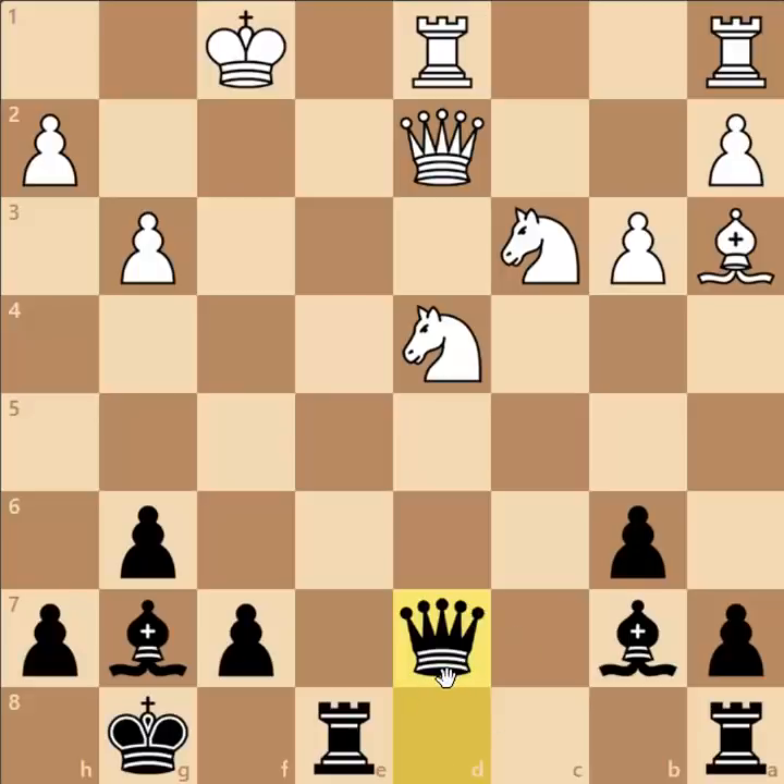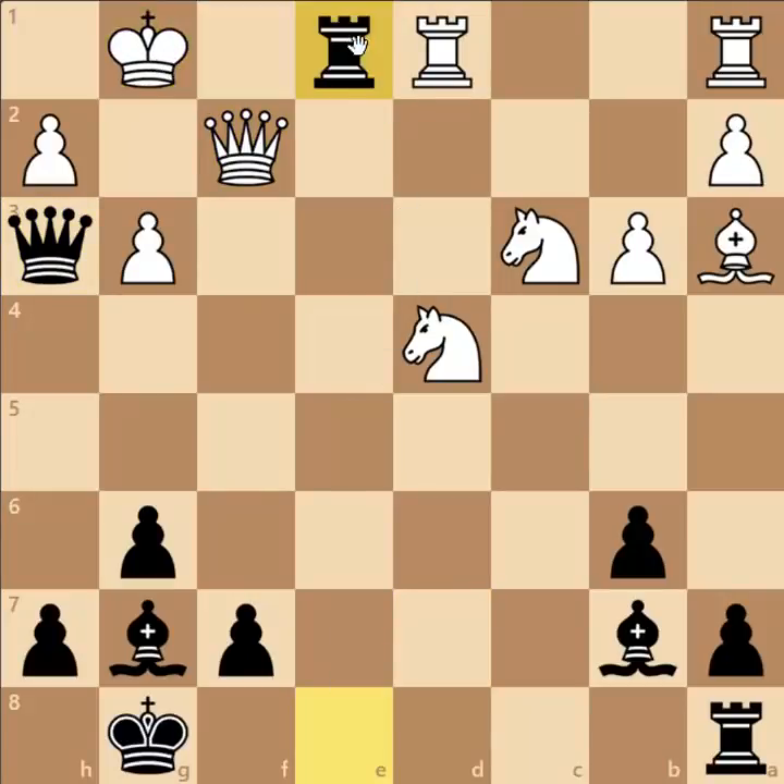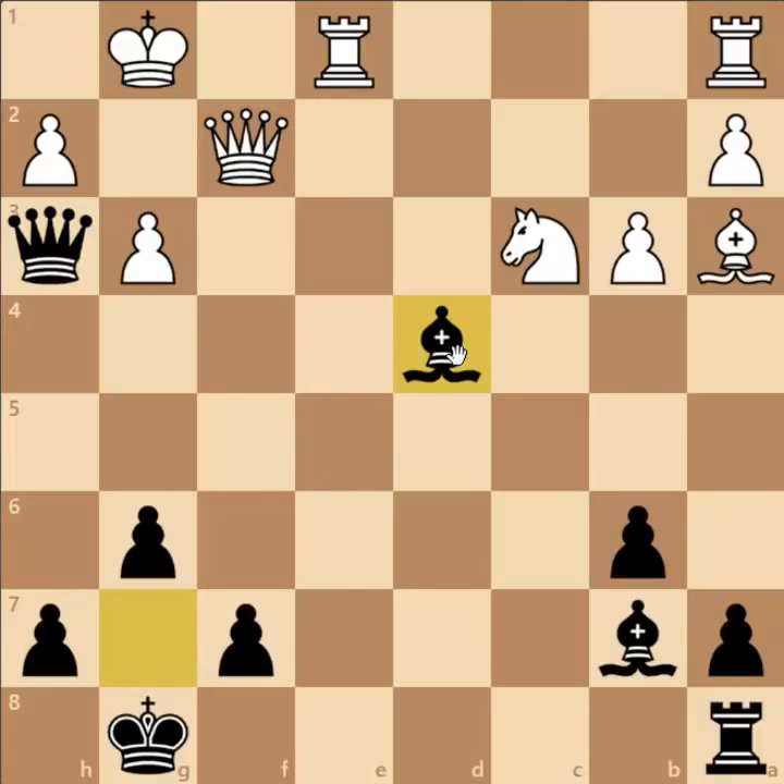Fischer himself wrote that it was a bitter disappointment — he had hoped for the Queen F2 move, where Fischer can play Queen H3 check, and after King G1, the fantastic Rook E1 move. Queen captures E1 is impossible due to the checkmate threat on G2. Rook captures on E1, then Bishop captures D4, and Black is winning the Queen.